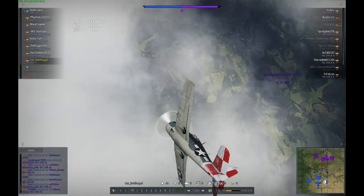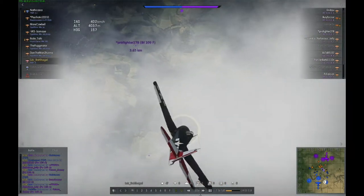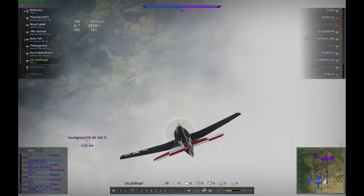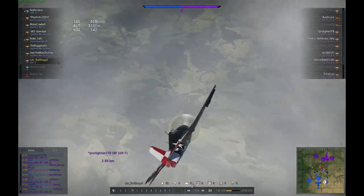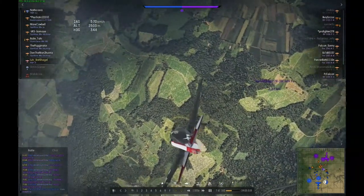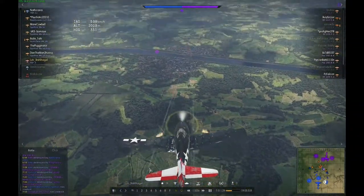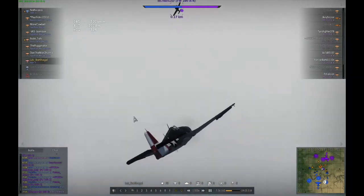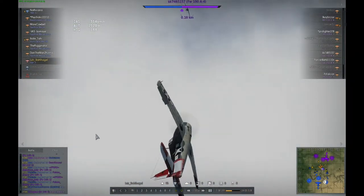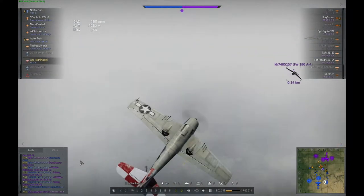I then spotted another plane — I think it was the FW-190 A1 variant. He had picked up some speed and I was going to pick up more speed too. I did catch up to him and he made a big mistake — he turned into one of our Spitfires and I had a good shot at him. At high speeds the Focke-Wulfs are pretty damn agile too, but they are no match to the F6F Hellcat.